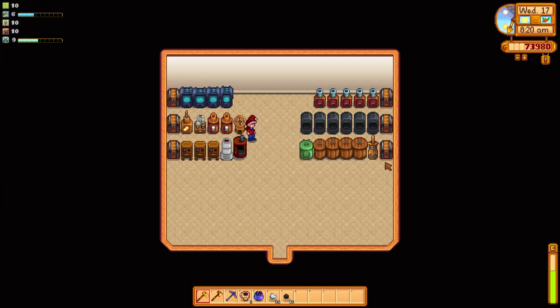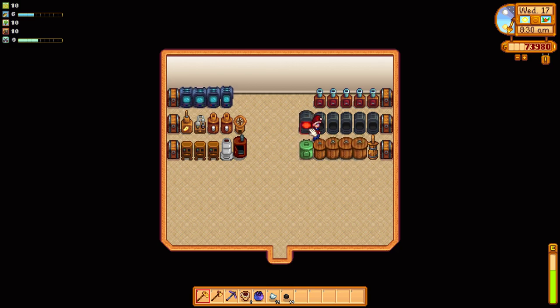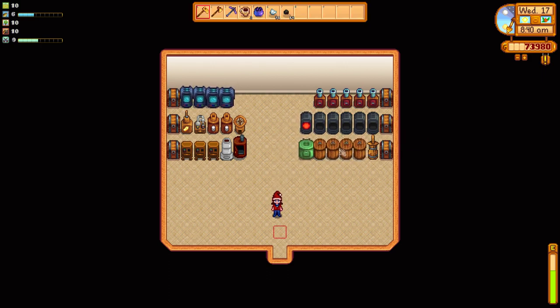For example, my butter churn is not with my other animal products because I want cheese, not butter most of the time. So if I put milk in here it gets pulled out and thrown in the machine, and when it's done the output — like an iron bar — gets put back in the chest. That's Automate, which by itself is a huge game changer.